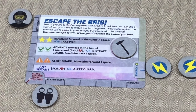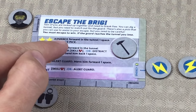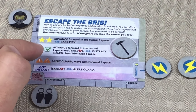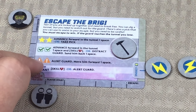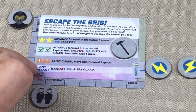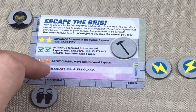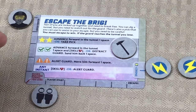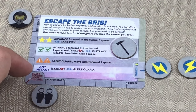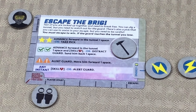Essentially in this game, we're going to be rolling two dice and assigning those dice to our characters. We're trying to get two stars or two checks to advance forward in the tunnel. Or if we get two caution symbols, the guard is going to move forward. The game also tells us that if we ever use an instant ability, we are going to take some damage or we need to move the guard forward. So we're looking for two stars, two checks, avoiding caution signs, and being careful with instant abilities.